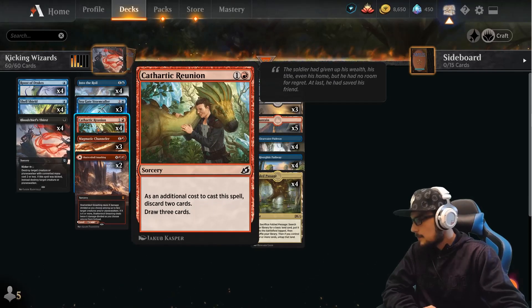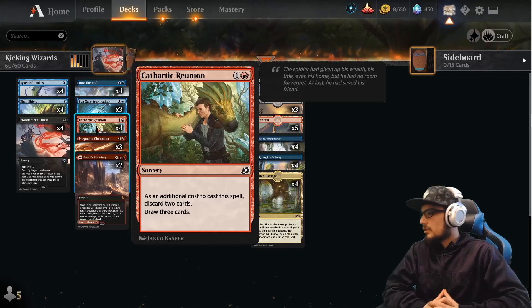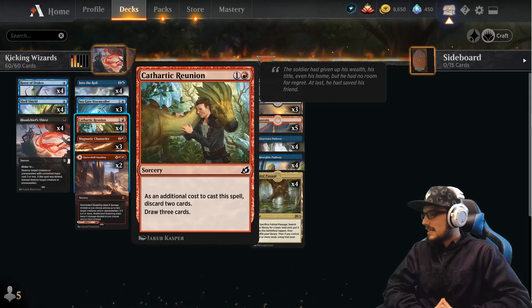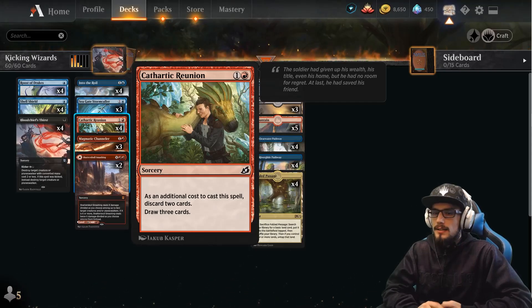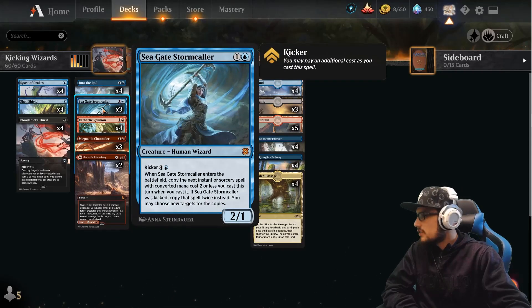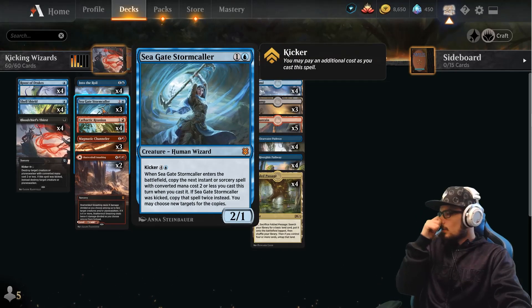Four copies of Cathartic Reunion — sorcery speed, as an additional cost to cast this spell, discard two cards and draw three cards. Basically draw one for two — not great, but you'll see why this shines through in a moment.